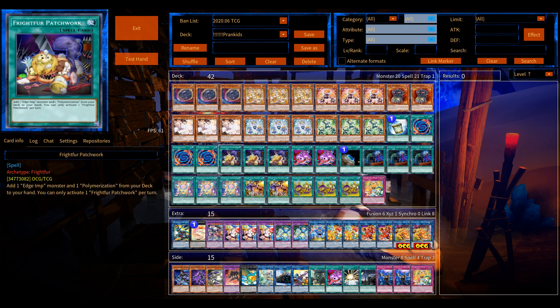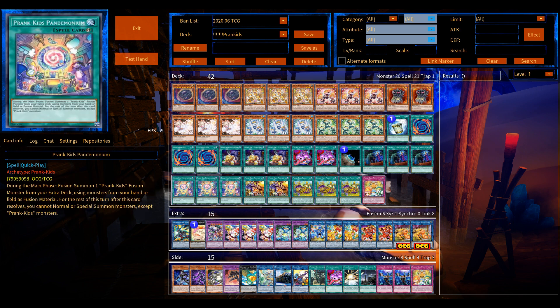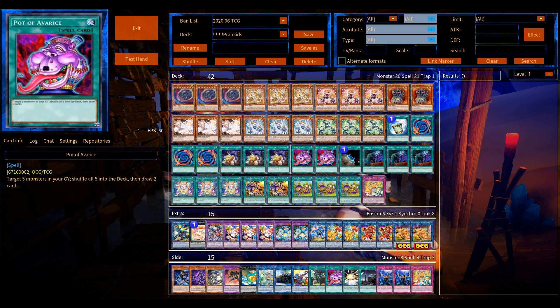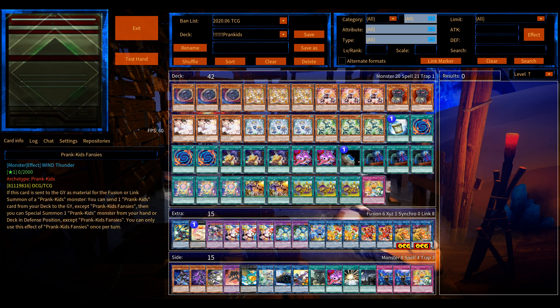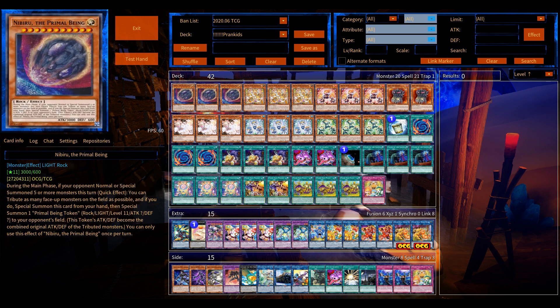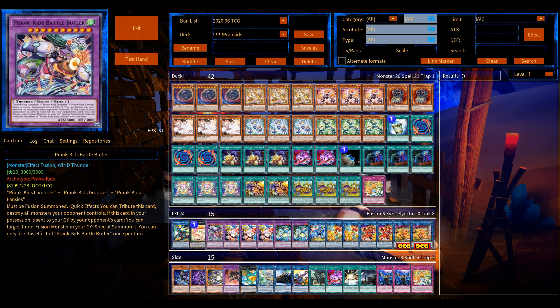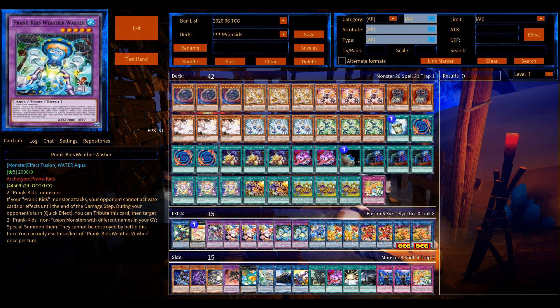It somewhat solves a lot of problems Prank-Kids have. Before, you needed to open up with multiple cards — two or three cards, multiple combos on the opening turn: the fusion and multiple Prank-Kids. But this new Link-1 solves that. You can definitely open with just one Prank-Kid and go from there.